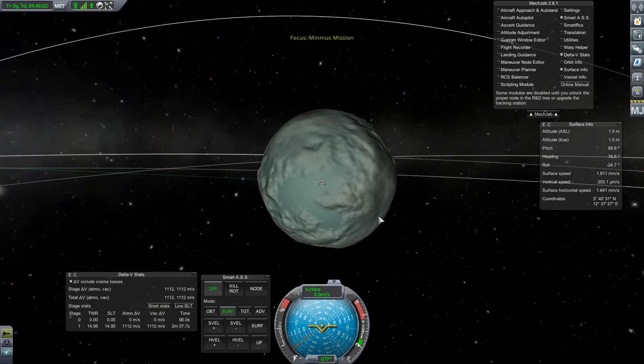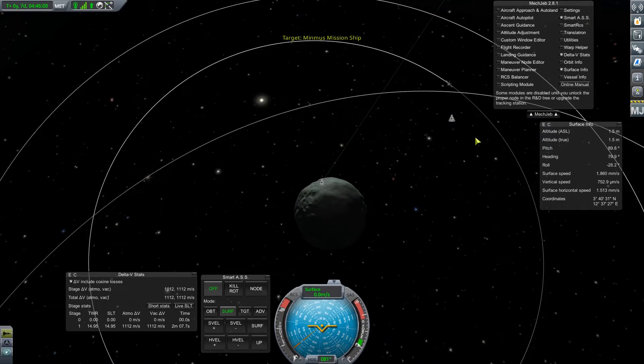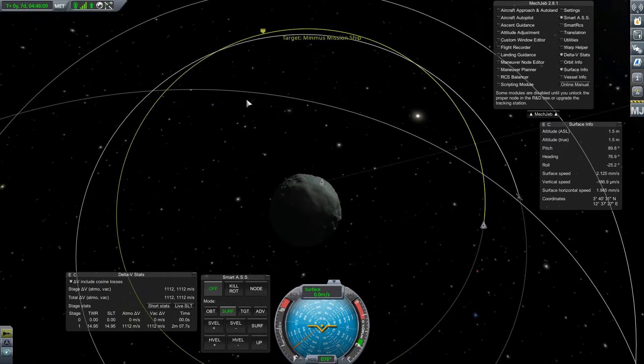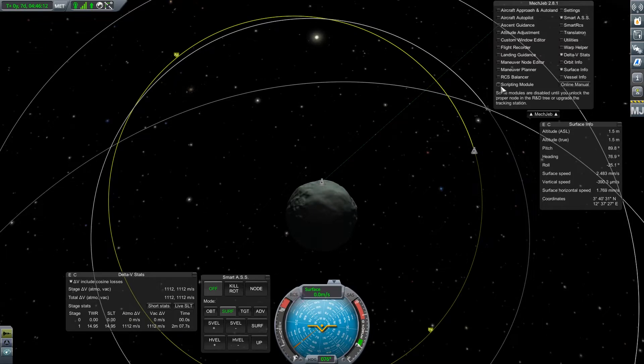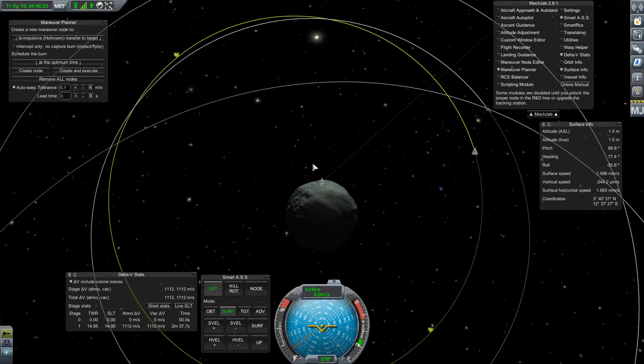The next step is going to be to go ahead and get back to the mothership. We'll set it as the target. We can probably set a maneuver planner. We want to leave somewhere when the target is about here. Quick save. We will time warp.